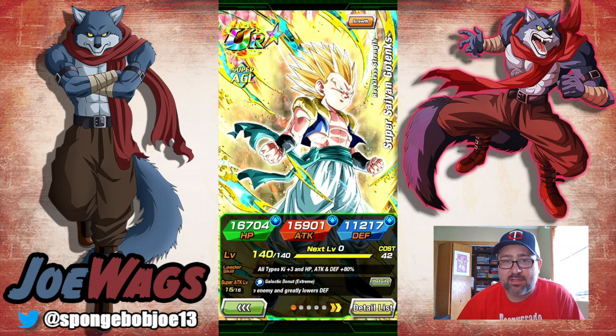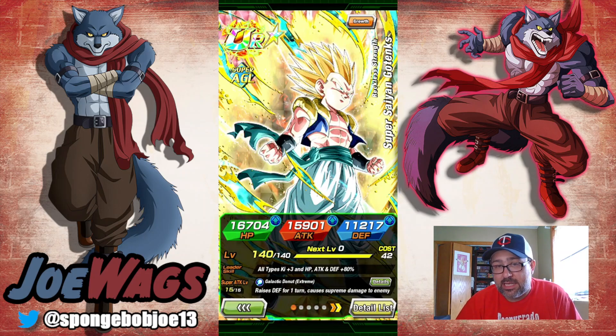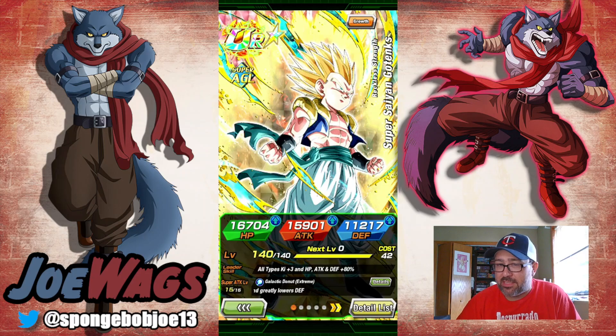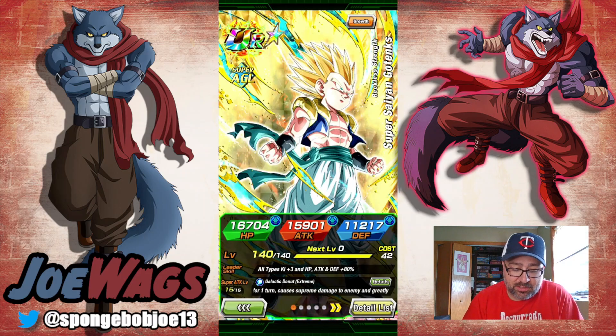I'm going to do the STR Gotenks as well, and then whatever world tournament units I decide to EZA may get videos too — we'll see. I think this Gotenks is actually a really really nice unit. I have him on the Majin Vegeta team; that's the only 200% lead I've got for him at the moment, so we're going to try him out. I've got him with a pretty nice linking partner, so I think we have a pretty good setup.